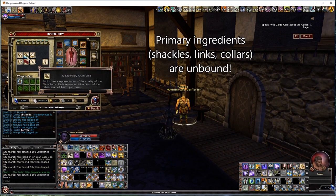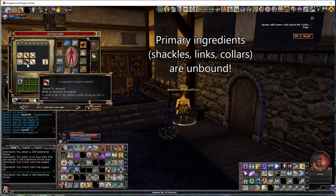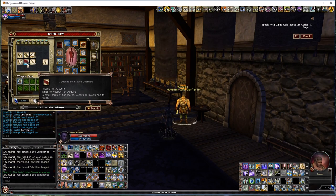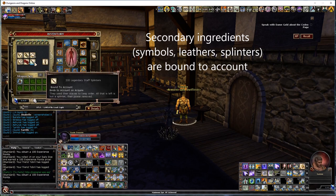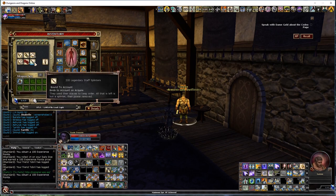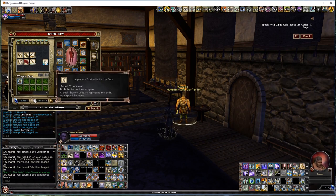Legendary Chain Links drop in Part 2 as your primary ingredient, and Legendary Frayed Leathers drop as the secondary ingredient. In Part 3, Legendary Broken Collars drop as the primary — about four times as much as the secondary, Legendary Staff Splinters. The Golden Statuette, or Legendary Statuette to the Gods, is a very rare drop. I've probably run the whole chain about two dozen times and have pulled only one, to give you an idea of how often it drops.